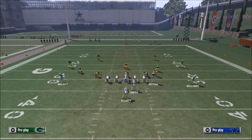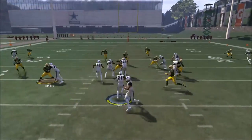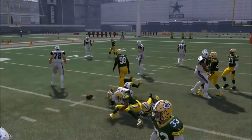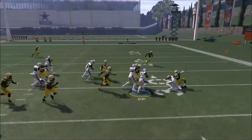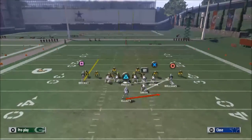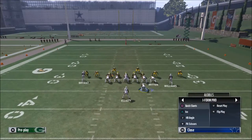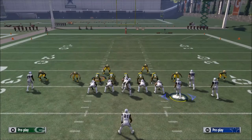Here they're spreading out wide to set up for the power O, so I'm going to hit them with the ISO run but playmaker it to the left side, because I know I have a better blocking advantage on that side. The ISO is just a quick little run. With the quick toss, one thing to consider is that you can't playmaker it, which does inhibit it just a bit.